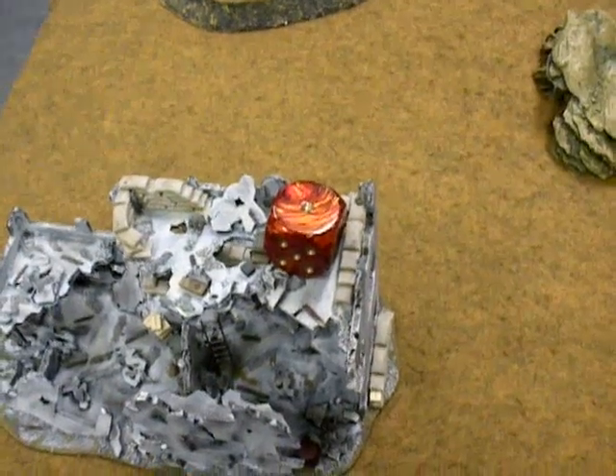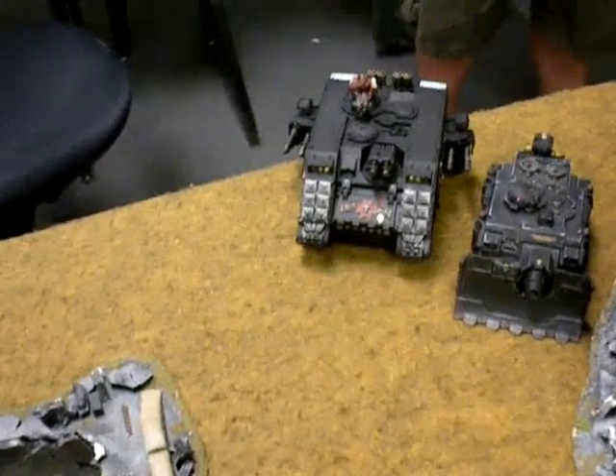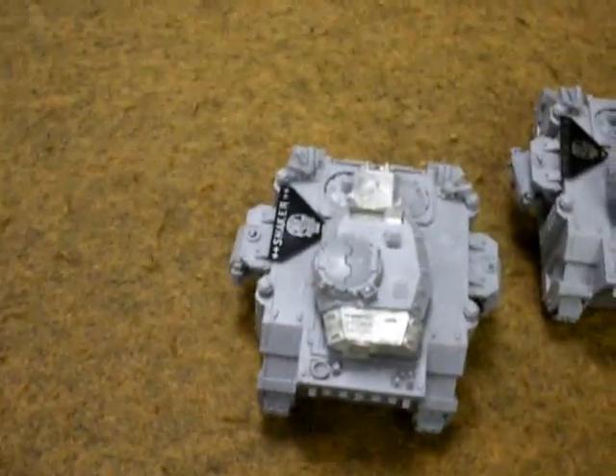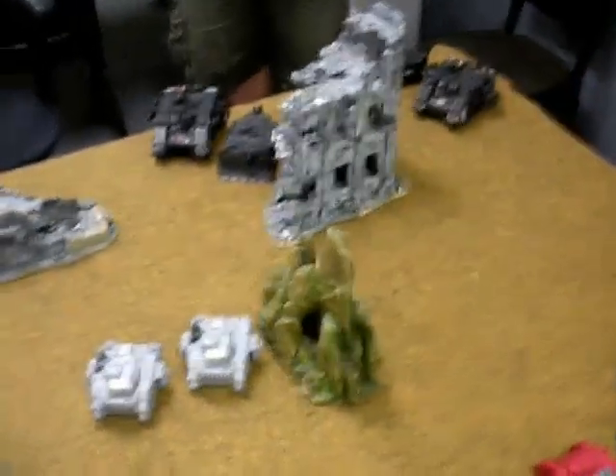At the end of the Templars' first turn, the Land Raider fired both lascannons at one Baal Predator and shook it. The Vindicator then fired at the other Baal Predator and immobilized it. That was the end of the Templars' first turn.